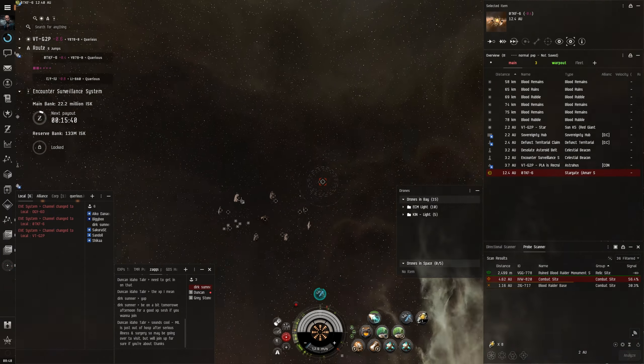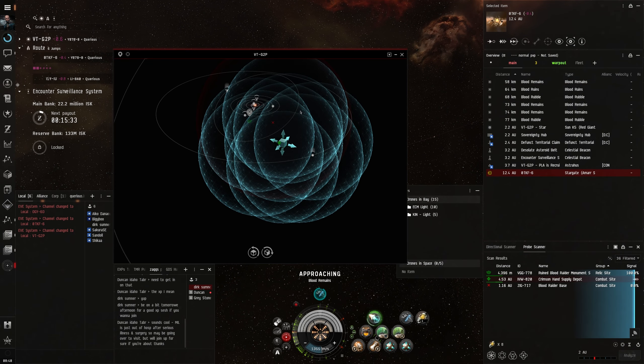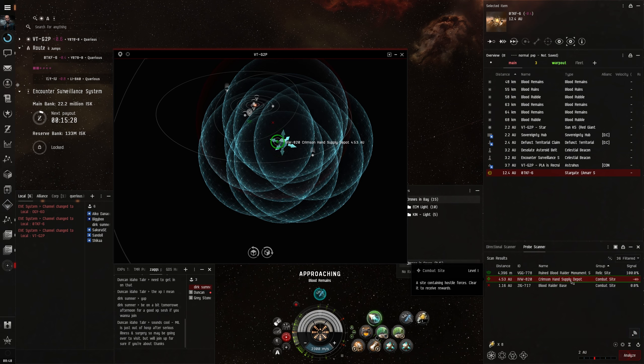Let's see what type of site this is - oh it's an easy one. There are a couple where you need to set a little route out to be more optimal. Oh wow, it's actually a 610 guys, damn! I think we might have to run this one.